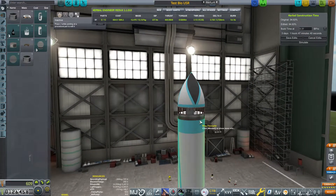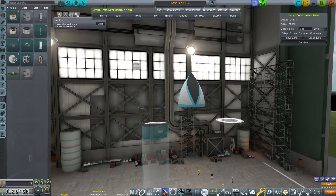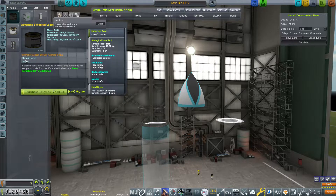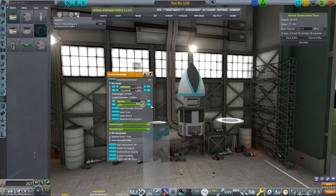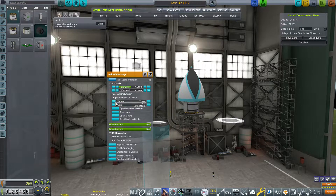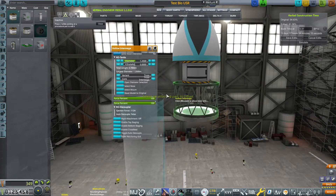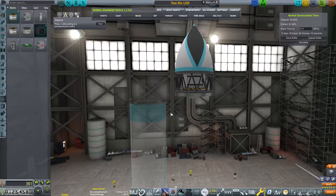I'm going to start by editing my biological sample rocket from the last few episodes, because it has everything we need to do the first contract — we just need to switch out the smaller unit for the advanced biological unit. We'll go to the science tab, buy it, slap it onto the nose cone, and then change the trust adapter we used before, since this unit is a bit taller and wider. We'll use a trust unit to keep everything at the 1.25-meter diameter and avoid any weird clipping or having to tool fairings.